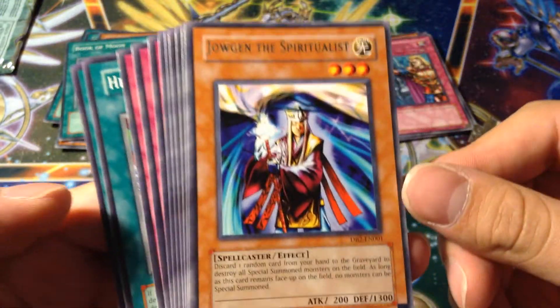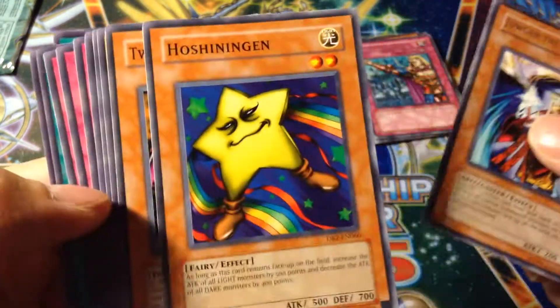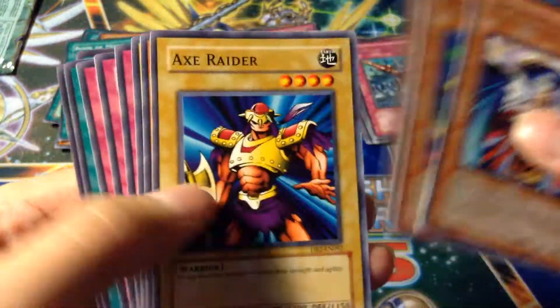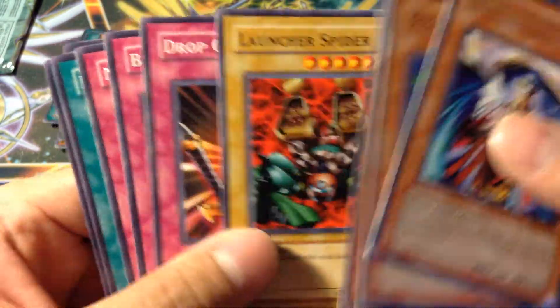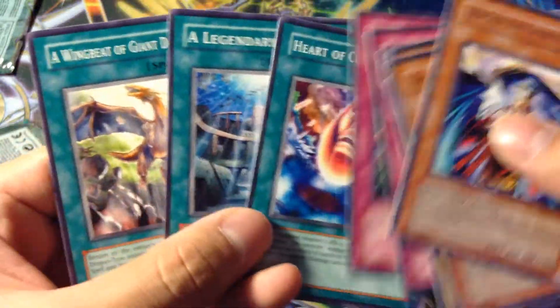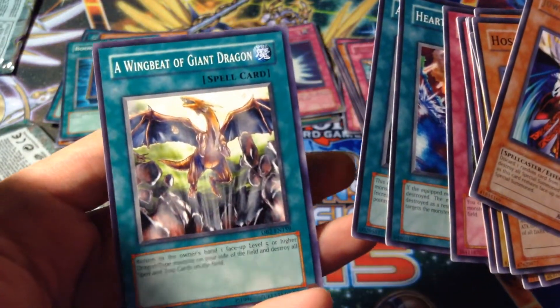I thought that was a holo — kind of took a glimpse that it was holo. Jagen the Spiritualist. Hoshiningen. Twin-Headed Behemoth. Axe Raider. Butcher. Ultra Spider. Drop Off. Blind Destruction. Needle Ceiling. Heart of Clear Water. A Legendary Ocean. And Wingbeat of Giant Dragon.